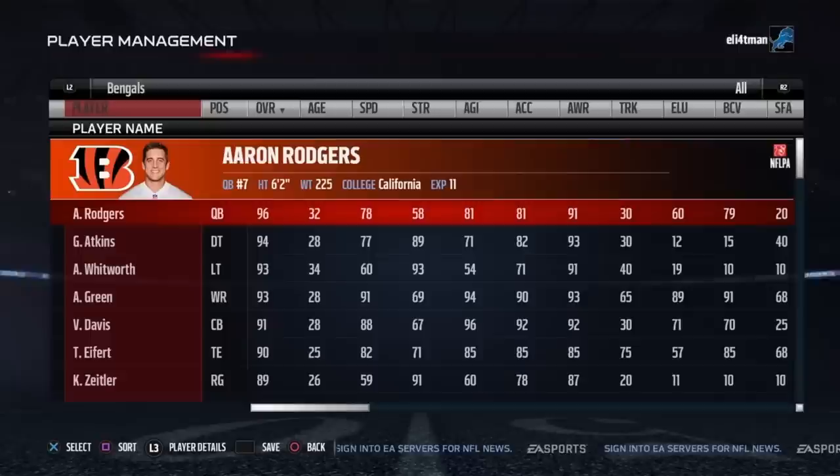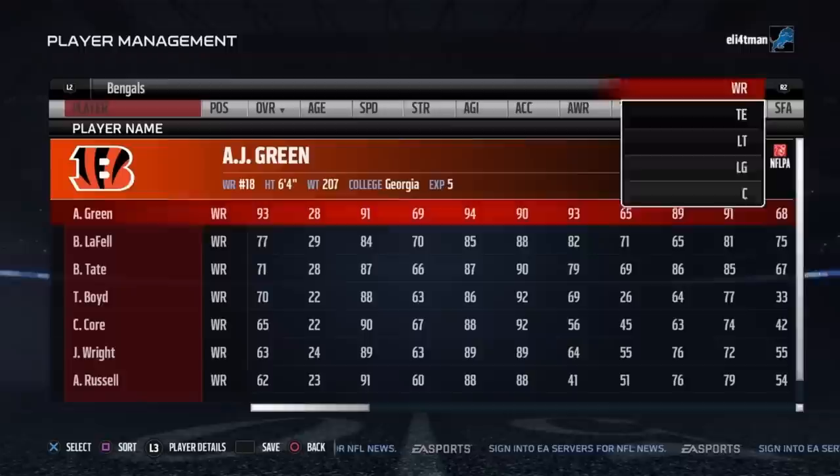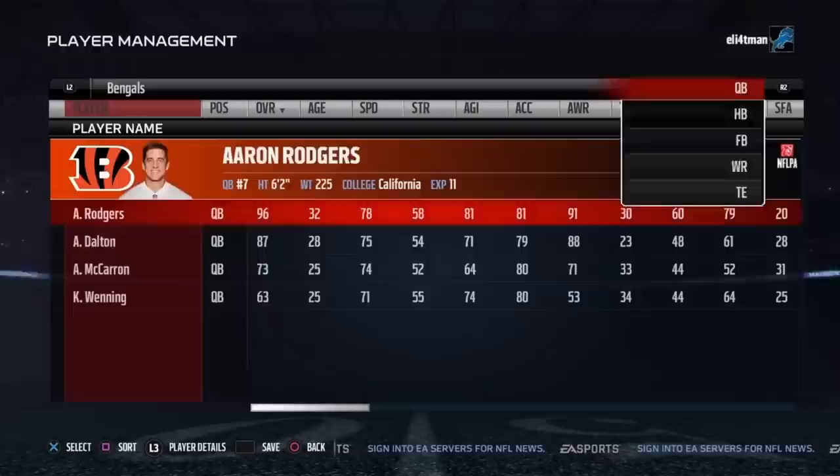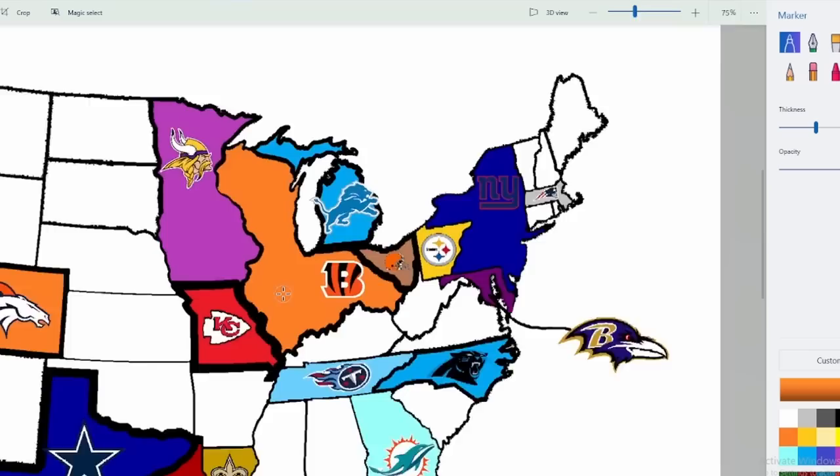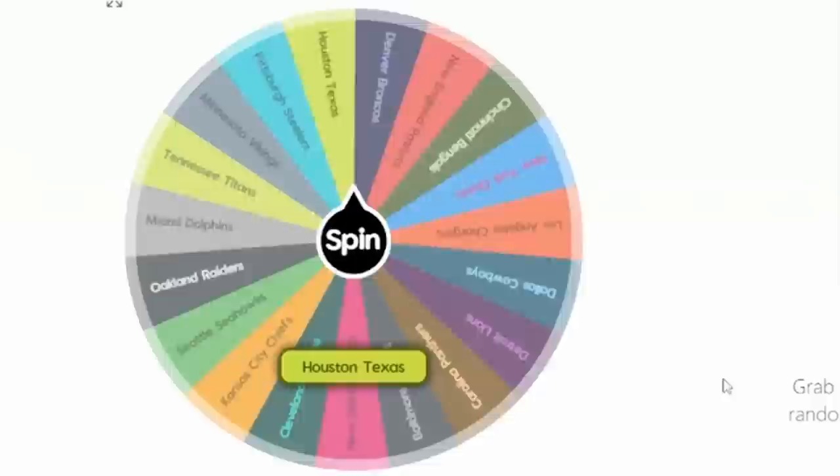Aaron Rodgers has AJ Green at wide receiver with Cincinnati. The map isn't really changing much because the Bears and Bengals share the same orange color — but it's the Bengals who take the territory. Next spin: Houston Texans go east, but that hits the Gulf of Mexico. Can't take the ocean — sorry Texans. They spin again, going north — that's the Dallas Cowboys. Battle of Texas: Texans versus Cowboys.